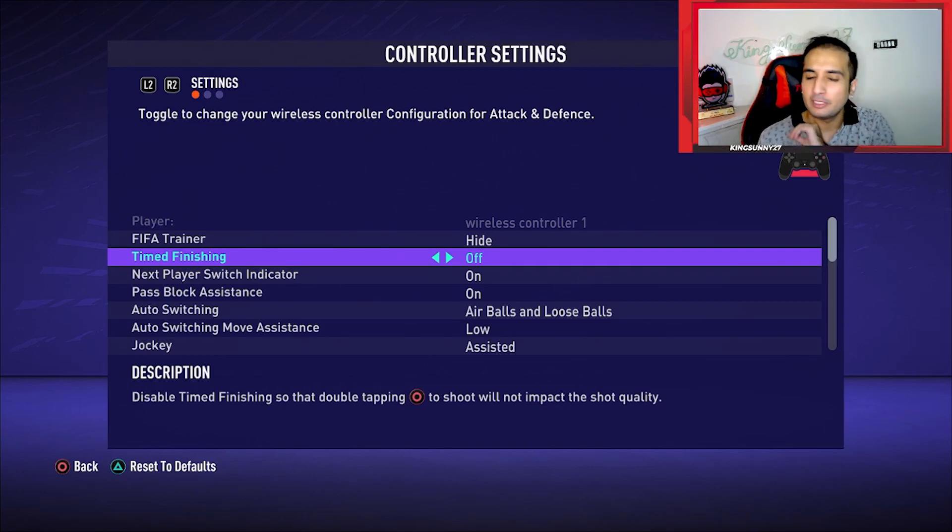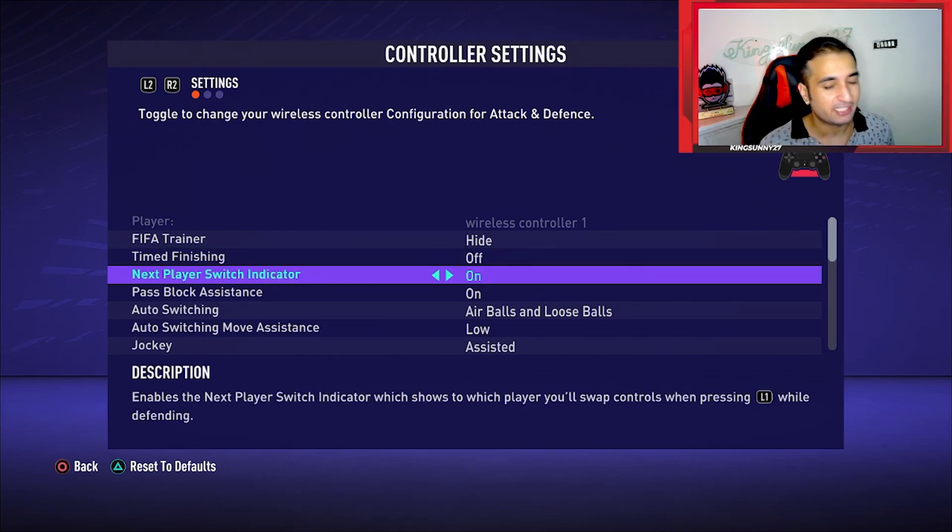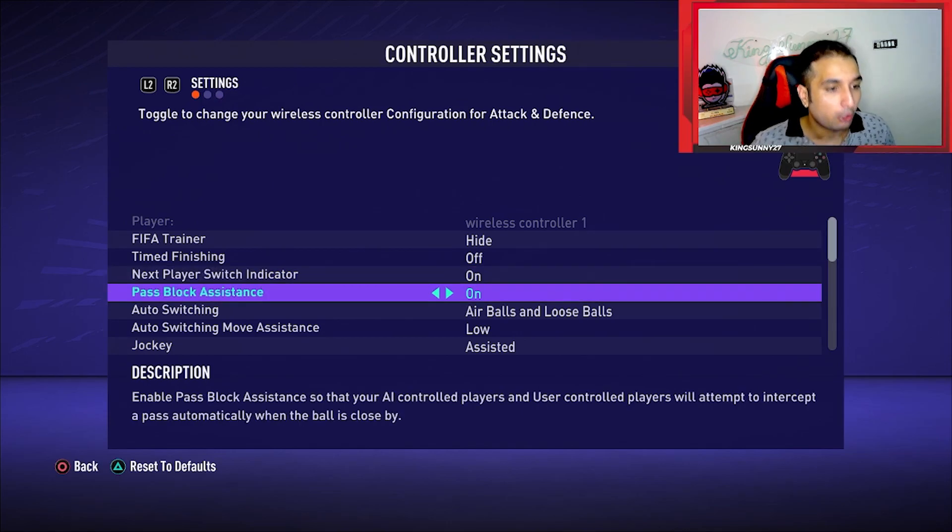If you are absolutely perfect at it, then use it of course. Next, player switch indicator is on. It basically tells you that if you press L1, which player will you switch to, and if you press R1 for secondary man press, which player will go to secondary man press. Many people use it as off, but especially new players should use it as on.